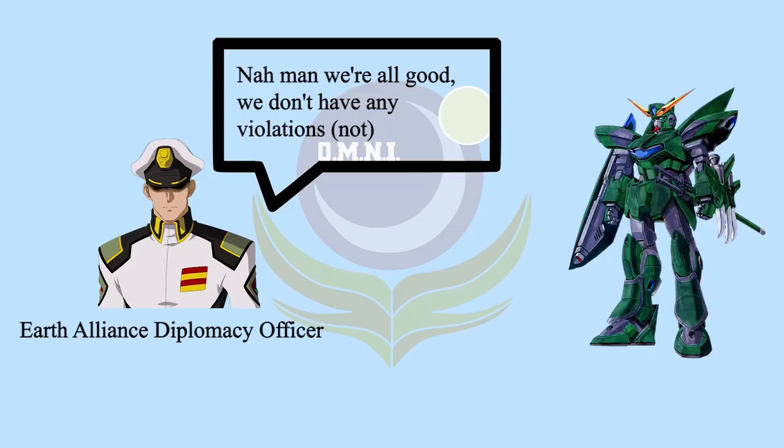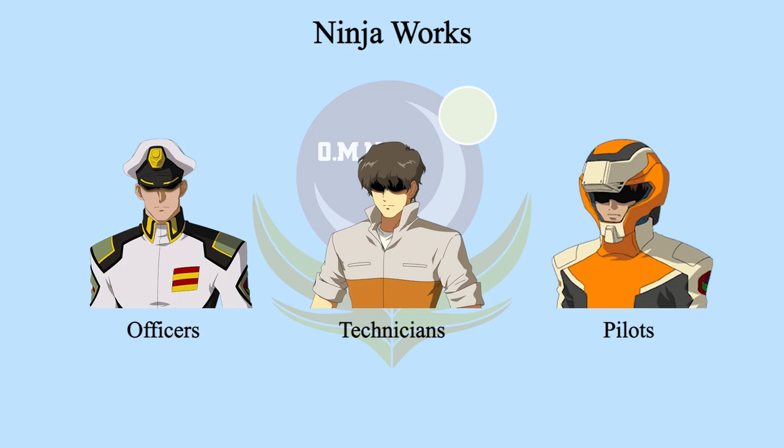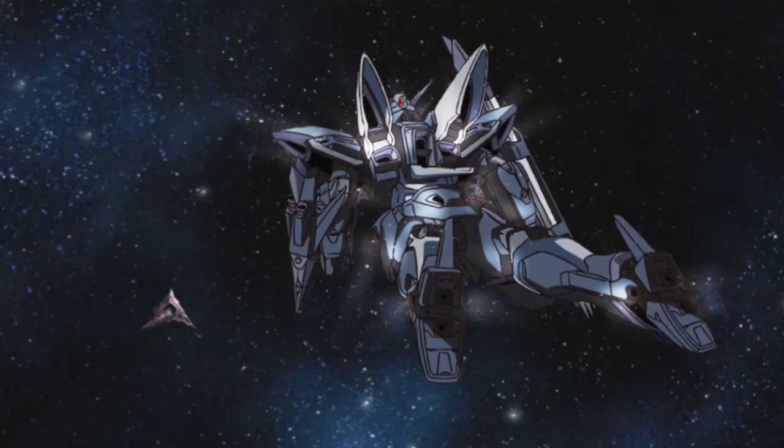The treaty banned Mirage Colloid system and nuclear technologies for both factions. Earth Alliance declared they dumped any projects related to the violation, but in reality they kept the development of N Dagger N. Since N Dagger N is top secret, most soldiers don't even know it exists — only senior officers do. All developers, pilots, or any staff related to the N Dagger N project must keep their mouths shut, which is why the related people call themselves Ninja Works.